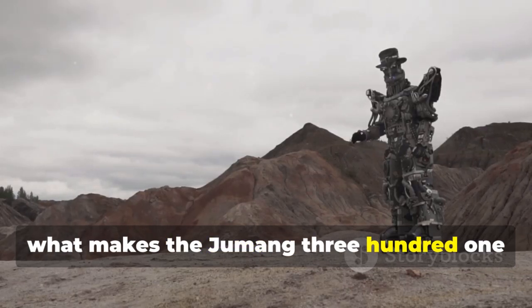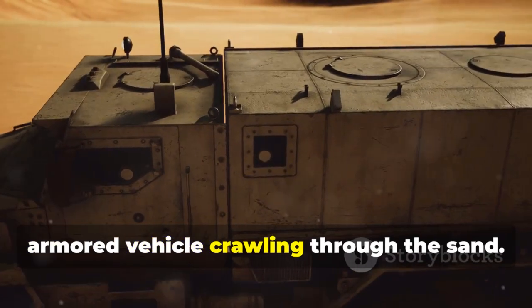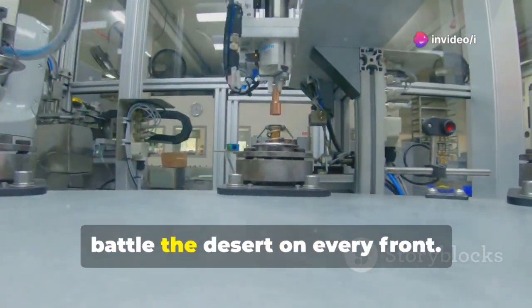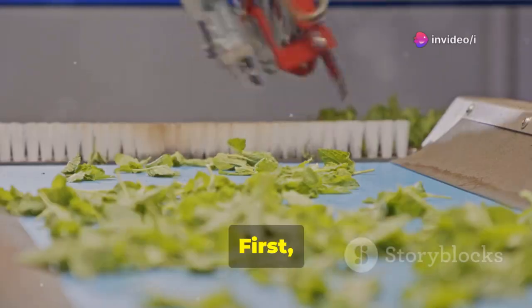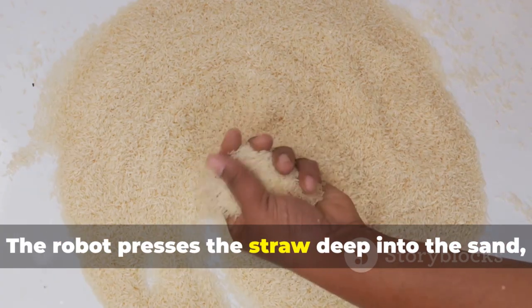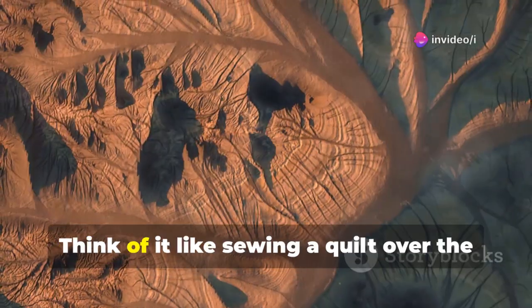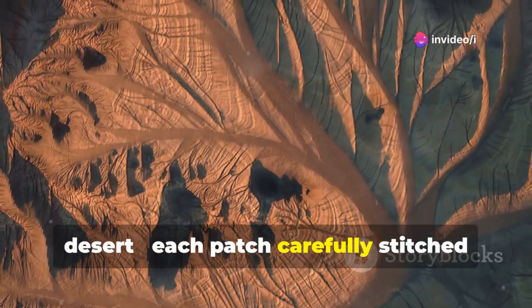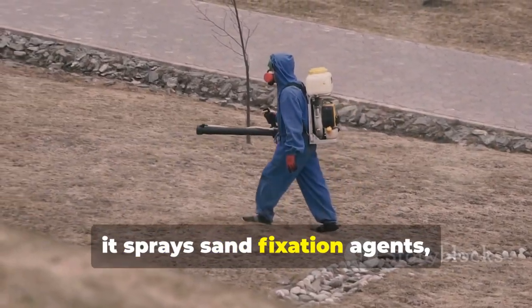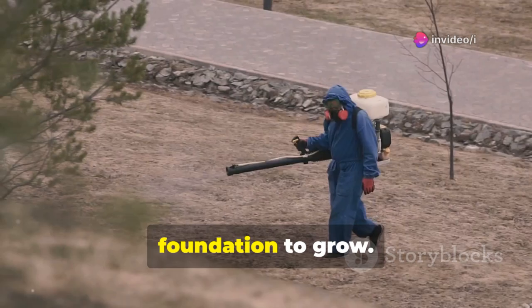What makes the Jumong-301 so extraordinary? At first glance it might look like a massive armored vehicle crawling through the sand, but inside it's a high-tech ecosystem designed to battle the desert on every front. It can automatically plant grass squares using rice straw — the robot presses the straw deep into the sand, creating stable patches that block wind and trap moisture. Think of it like sewing a quilt over the desert. At the same time, it sprays sand fixation agents, chemicals that further stabilize the soil, ensuring the plants have a firm foundation to grow.